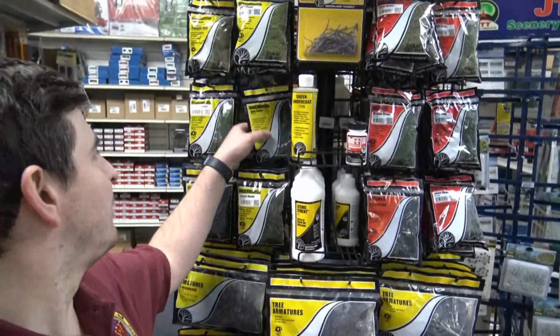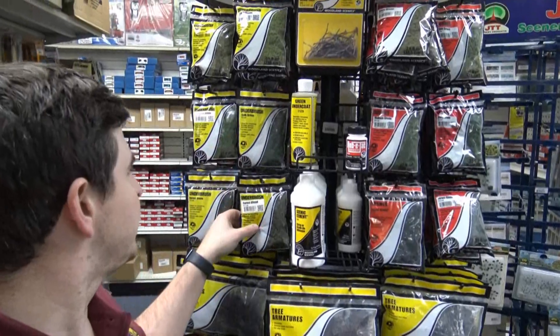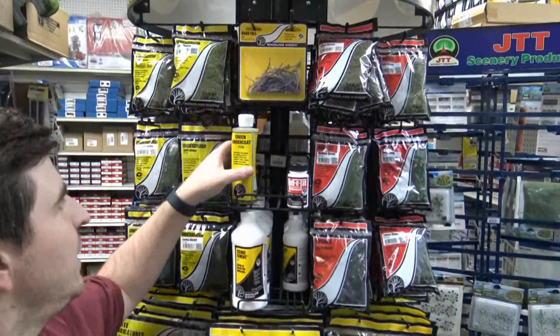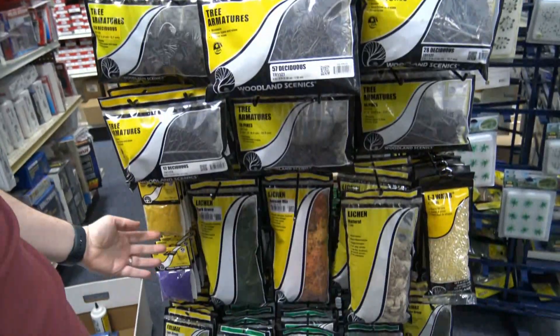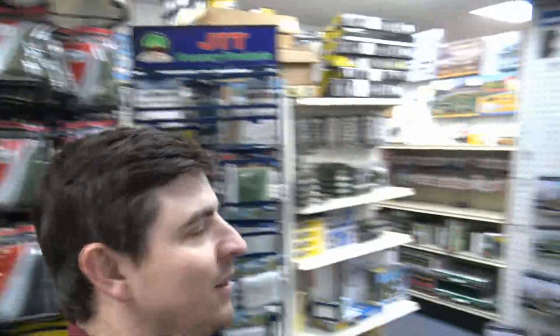So let's check out some of the stuff that we have here. For all you scenic people out there, I have various different types of underbrush - dark green, light green. We got some deadfall over here, we got green undercoat, we got cement, we got a whole bunch of different bushes, we got tree armatures, we got lichen, we got ballast. We got so much stuff here, it's crazy.